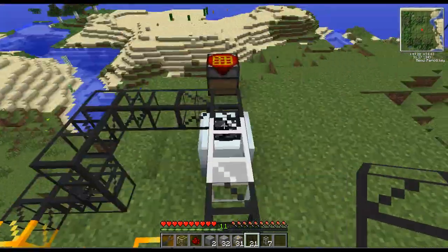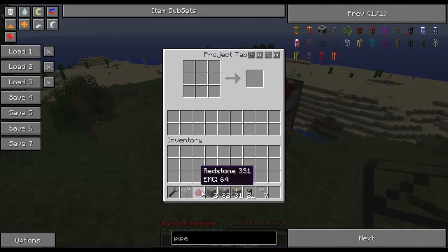I'm going to show you that better way, and it's actually quite simple to make. You just need to make a regular stone transport pipe and put a piece of redstone on top, and you get an advanced insertion pipe.